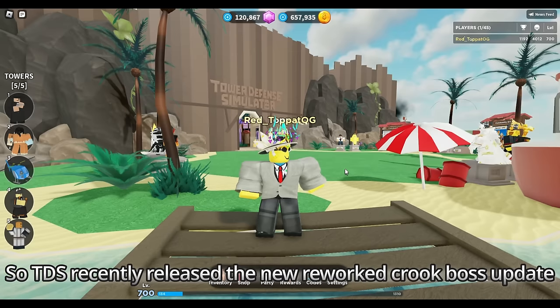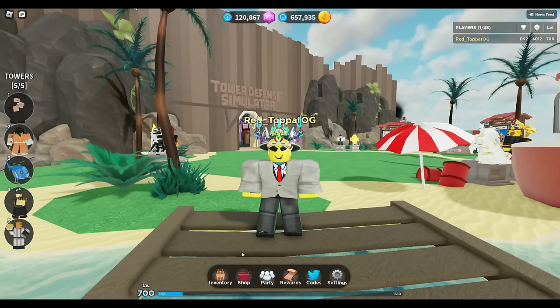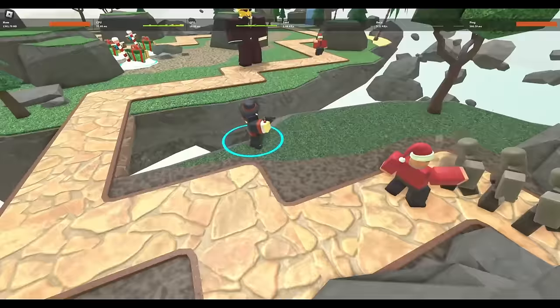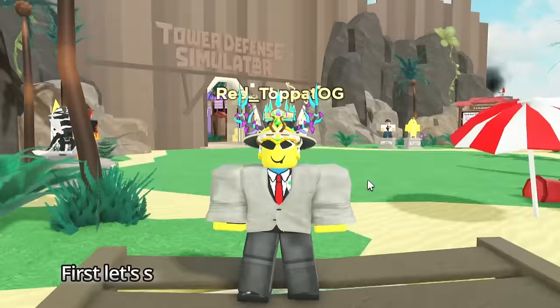TDS recently released the new reworked Crook Boss update. Crook Boss used to be a mediocre tower that's been outclassed by cheap towers like Ace Pilot, so it's a good change that they reworked and buffed Crook Boss. But how good is this Crook Boss rework? In this video, I will be using Crook Boss and its golden variant in all game modes to see where Crook Boss shines and how to use it. First let's see Crook Boss stats and other changes.